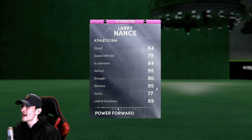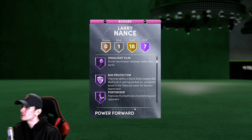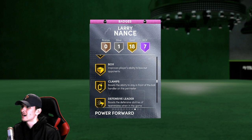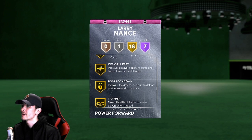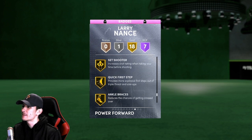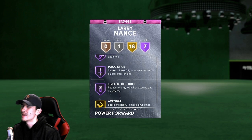His attributes aren't bad, but his badges are pretty impressive. 7 Hall of Fame badges: Fearless Finisher, Lob City Finisher, Rim Protector and Posterizer — two super important Hall of Fame badges. Gold Acrobat is pretty important. Gold Clamps. He has Gold Clamps and Hall of Fame Rim Protector. Gold Heart Crusher is pretty OP. Post Move Lockdown, Quick First Step, Silver Intimidator. The badges aren't looking amazing, but for a free Pink Diamond card, pretty good — but not as good as Wayne Embry.